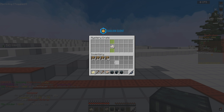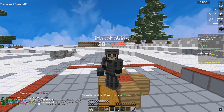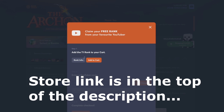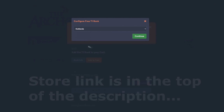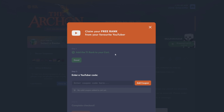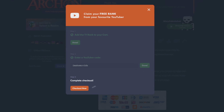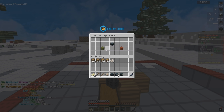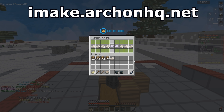My other account is gonna have a rank. If you guys want a free rank on the server, here's how you can get one: go to free rank, add to cart, select Outlands, continue, then type in iMakeMCVids as the youtuber code, add coupon, check out now and you will get the free rank. Also if you want to play with me on Outlands, join using my IP imake.archonhq.net.